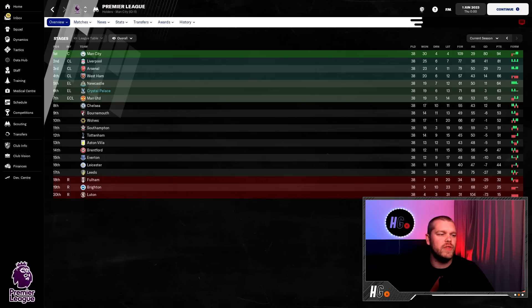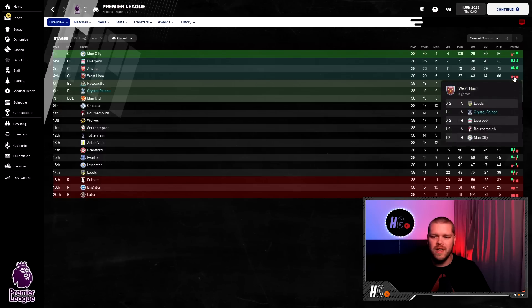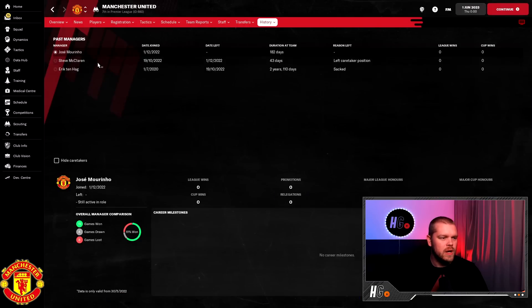End of season one — the strikerless tactic has done really well. We finished sixth and qualified for the Europa League already. Manchester United finished seventh, Chelsea eighth, Tottenham twelfth. Manchester City finished top with 94 points, 13 clear of Liverpool. Arsenal and West Ham rounded out the top four, though West Ham's late-season form was horrendous. Newcastle and ourselves are fifth and sixth respectively. United qualify for the Europa Conference League and now have José Mourinho as manager after Ten Hag was presumably sacked.